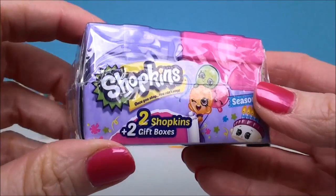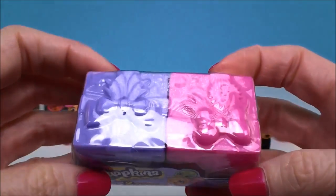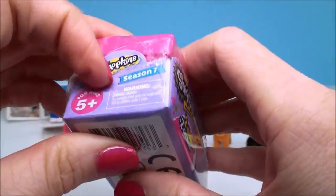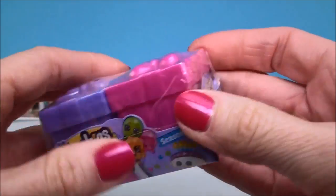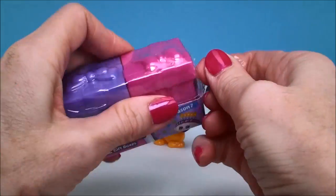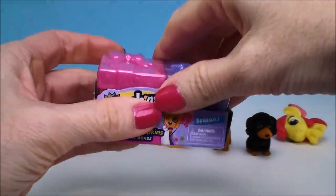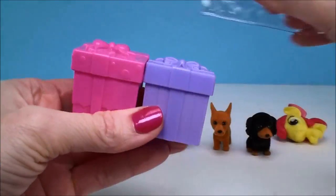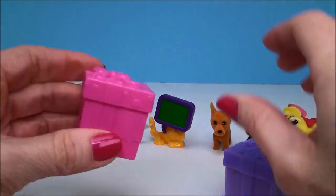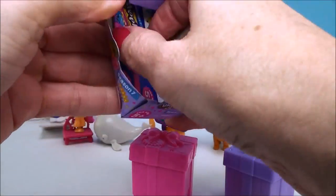Okay, and our last surprise - this is a really good one. These are new - these are the Shopkins Season 7 gift boxes and you get two in the pack. I really am excited about this new season, they have really the cutest categories. If I could just get it open, I'll show it to you. I just love these boxes - they're so pretty. A little pink one, a little purple one. And inside of here is the guide - I'll show you that real quick.